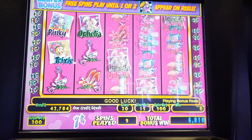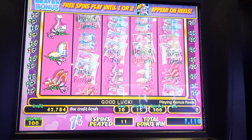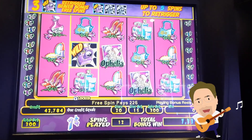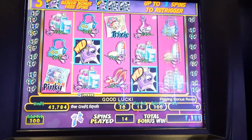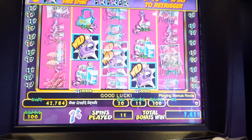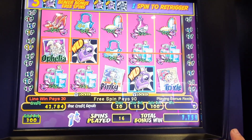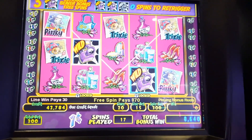Oh come on, line them up. Alright, got the camera again. Five spins to get two more wilds. Line them up. I need another wild in there now, come on. One more spin to get a wild — we need that middle wild. That's right, 86 dollar bonus, that's not bad.